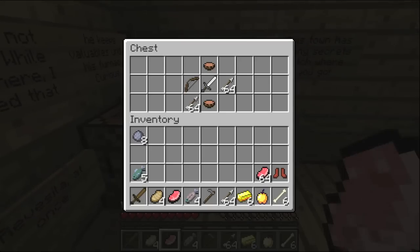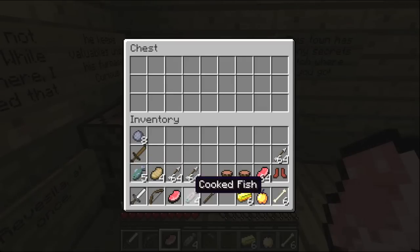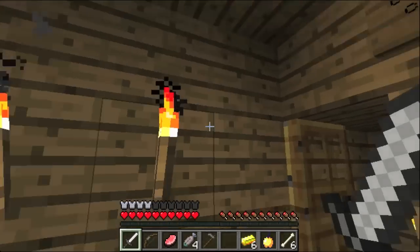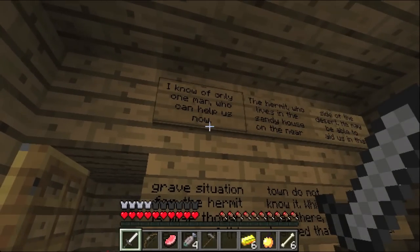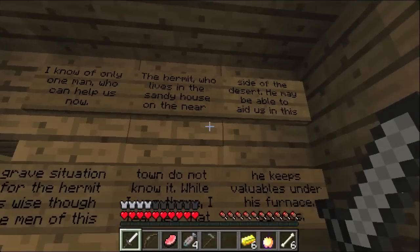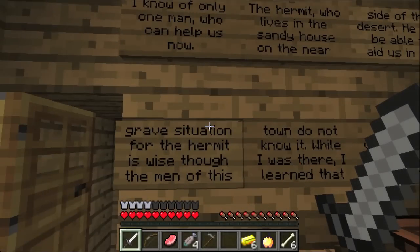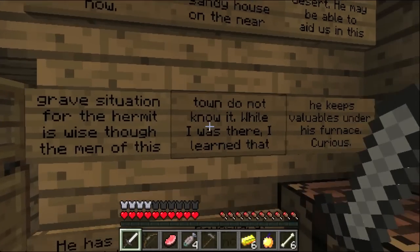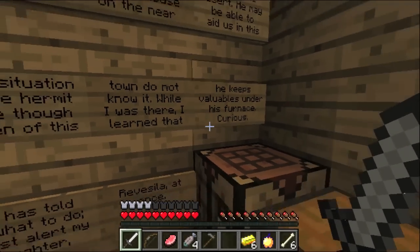There's a lot of stuff. Oh, I found an old workshop — found some tools. I found a lot of stuff — actually three stacks of arrows in case you need any. I got a bow, and an iron sword. There's a lot of signs here, I don't know where to start. I suppose we can start here. I know of only one man who can help us now — the hermit who lives in the sandy house on the near side of the desert. He may be able to aid us in this grave situation.